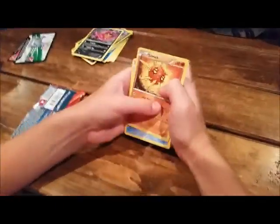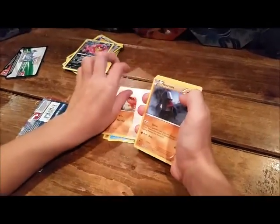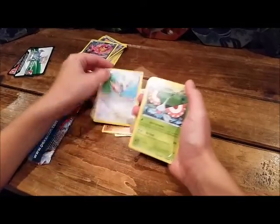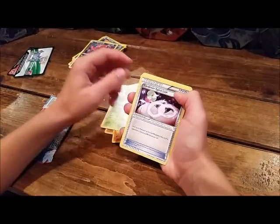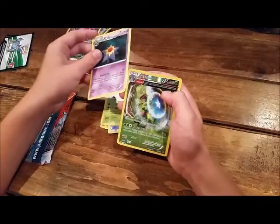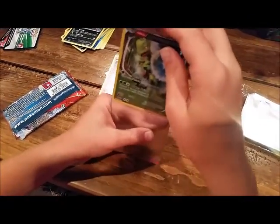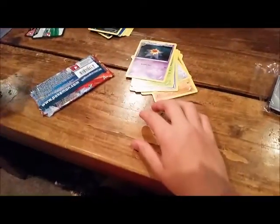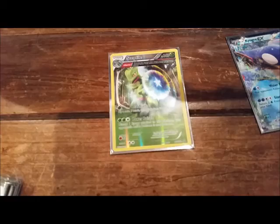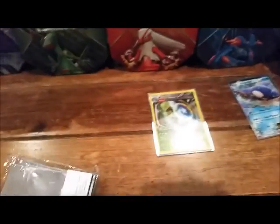So first I have Solrock, Mudkip, Trapinch, Nosepass, Spinda, Masquerain, Guard Horse Spirit Link, Grovyle, Starmie, and Camerupt. And this Sceptile — the Ancient Trait arts are cool. Some people call them Half-Arts and some people also call them Full-Arts, so that's why they're cool.